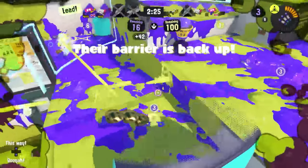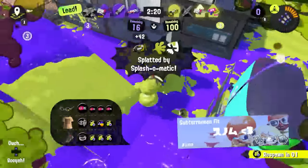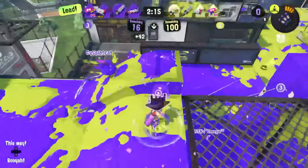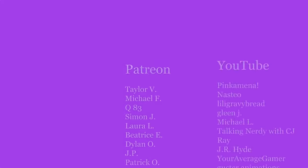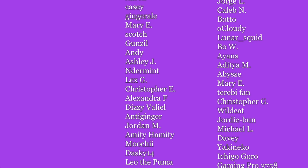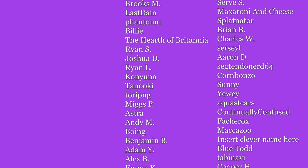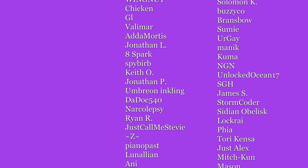Now, as soon as the opening cutscene plays and you see the weapons both teams are bringing, you have a lot to think about. With some practice, you should hopefully be able to look for these aspects of weapon comps and come up with a good sense of your team's win condition by the time you get to mid and start engaging the enemy team. We'll see you next time.